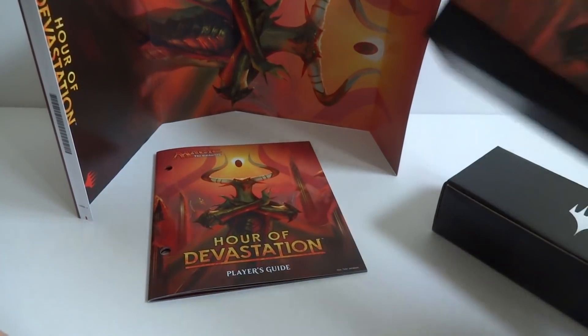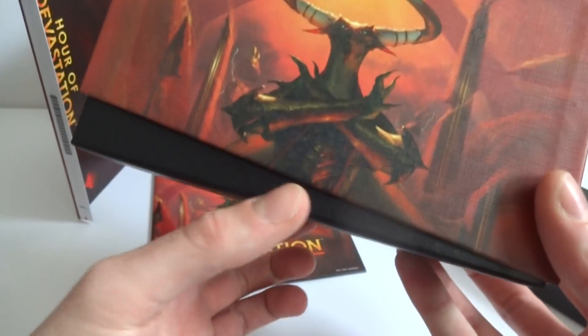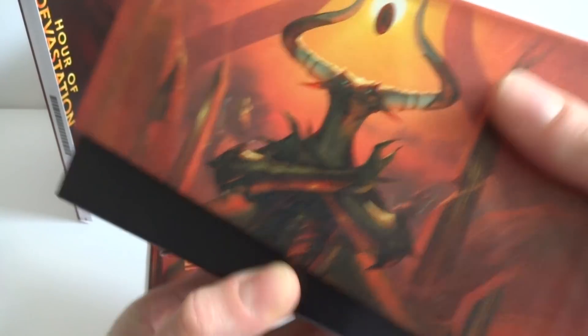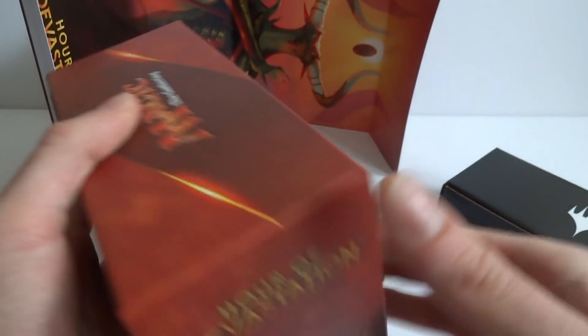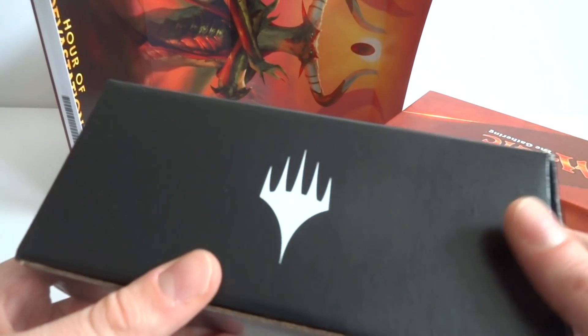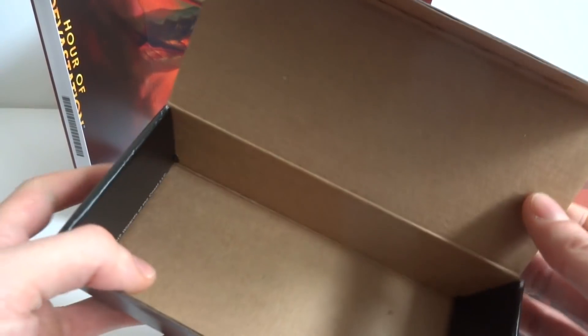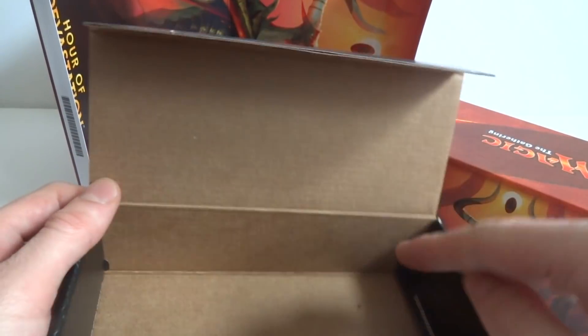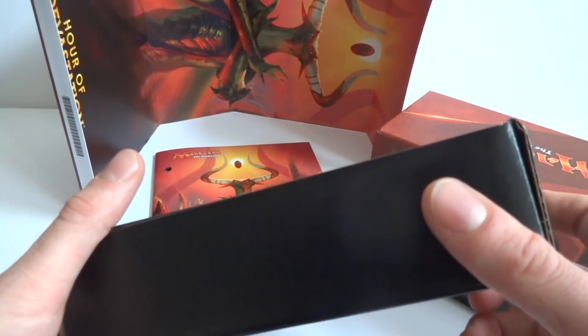I noticed that the new boxes have a slant here instead of little thumb holes to take it off, which looks kind of nice. It's a good quality box. There's also what looks like a small storage piece with a symbol on it — maybe you can put dice in here. I doubt cards would fit sideways; it doesn't look wide enough.